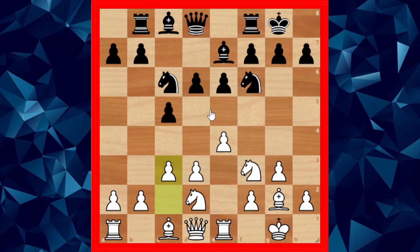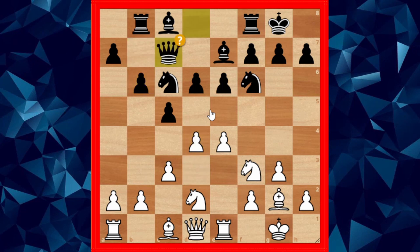Re1, d6, c3, b6, d4 — and Qc7 is slightly an inaccuracy that leads to trouble. Instead, black should strike for counterplay by opening the c-file with cxd4.